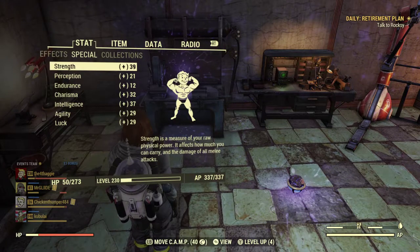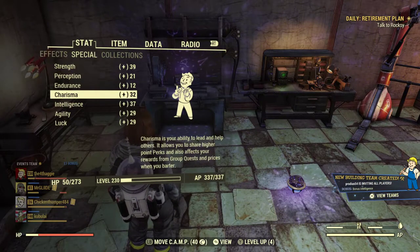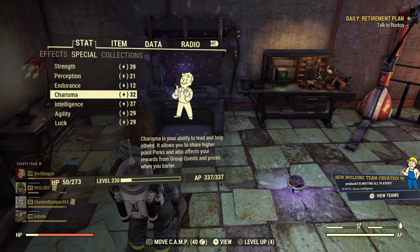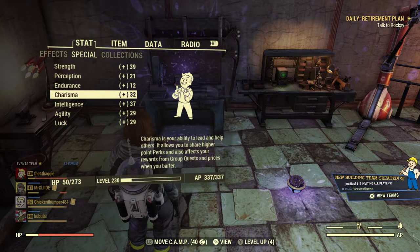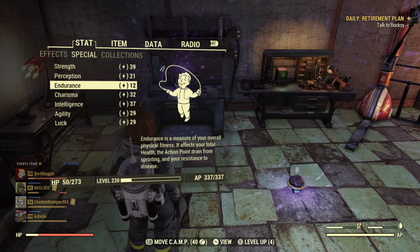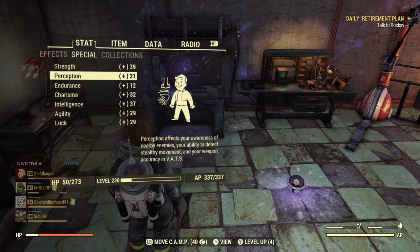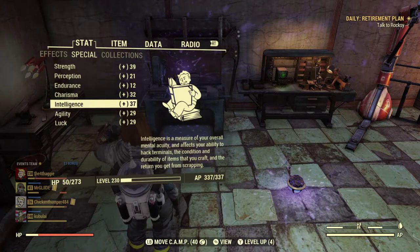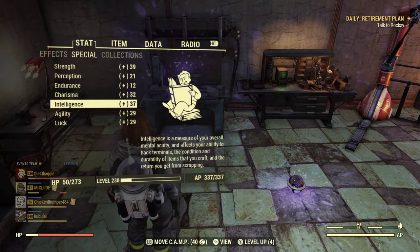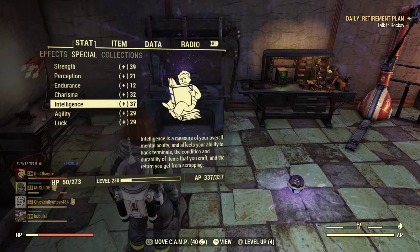Some people have asked how I'm getting my SPECIAL numbers as high as I am, so I wanted to go over a bloodied Gauss shotgun, slash minigun, slash melee build — especially for the Gauss weapons. I've seen strength and intelligence getting to 41 respectively, but that's on a build team where someone is mutated, so we'll set that aside for now since it's variable.